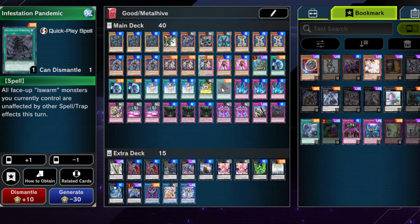One Infestation Pandemic — you technically could run 2, but since it's searchable with Ophion, I didn't like drawing into it without Ophion on board. I don't have many monsters I really need to protect with it. It can help against Raigeki and Lightning Storm, and if your opponent plays a deck that needs level 5 or higher monsters, it can protect you well. So I'd definitely run at least 1.